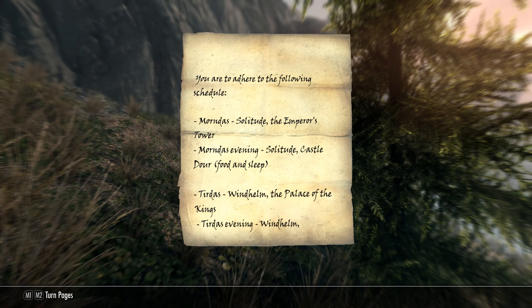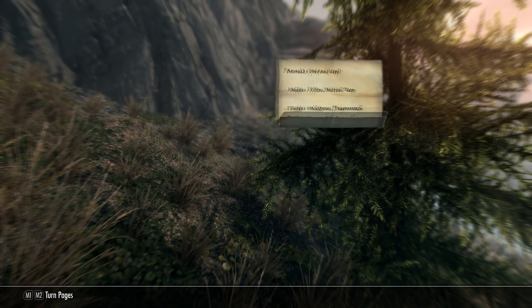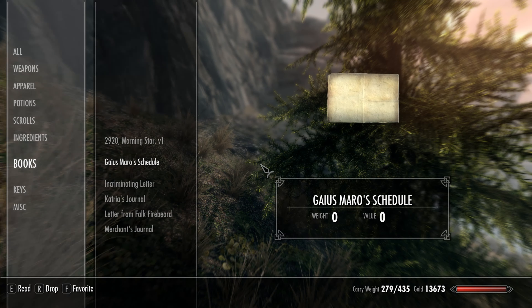I could read his schedule. Where's he going? 'You are to adhere to the following schedule: Horndus, Solitude, the Emperor's Tower. Horndus Evening, Solitude Castle Dour, food and sleep. Turdus, Windhelm, the Palace of the Kings. Turdus Evening, Windhelm.' So he's going to Solitude — going to go down and into town through the back door or something?